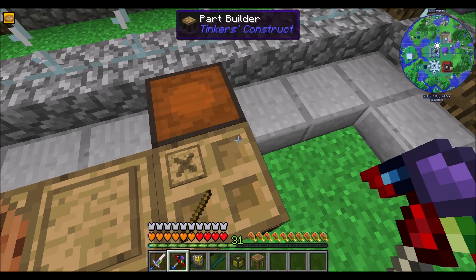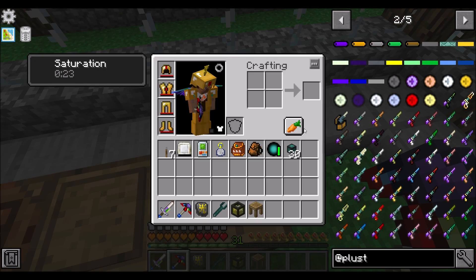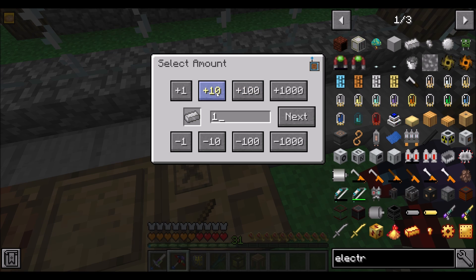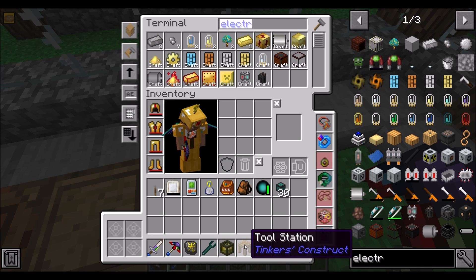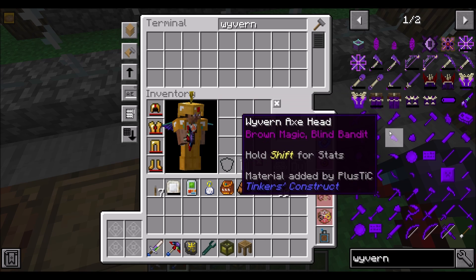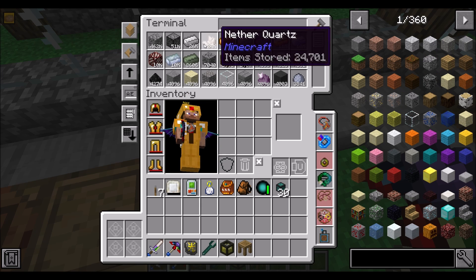I wonder, just out of curiosity, let's upgrade our tool station. We're going to want some electrical steel - can you make like 40 of them real quick? So I've got my tool station here ready to go. Can we make a Wyvern? A Wyvern core? Yeah, that's probably not happening, not just yet. Soon maybe, but not just yet.